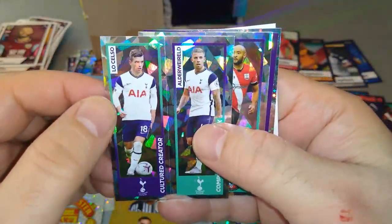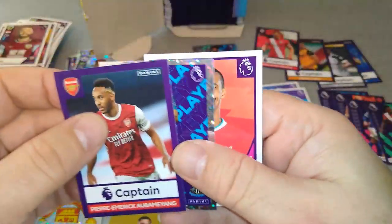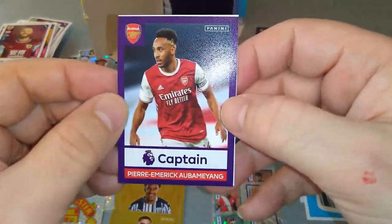Another duo: Lo Celso and Alderweireld. Redmond, Bednarek. That's two shinies in one pack — make that three shinies in one pack! Star player Dubravka and a captain: Aubameyang. This packet was stacked! And Matip for Liverpool — stacked.